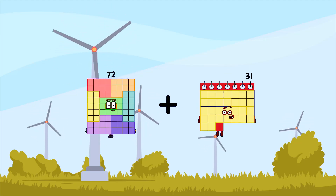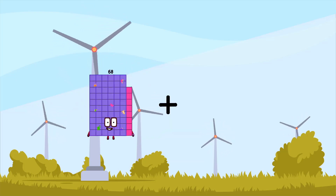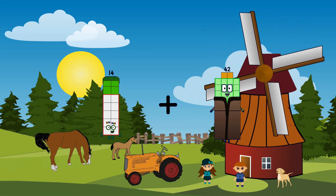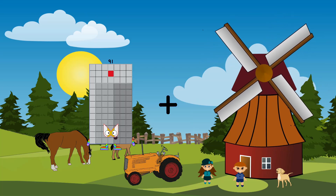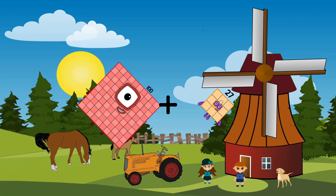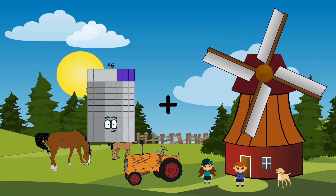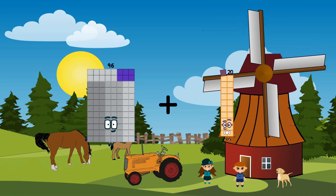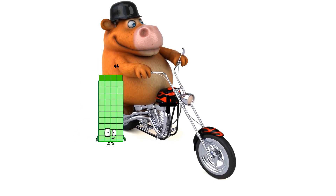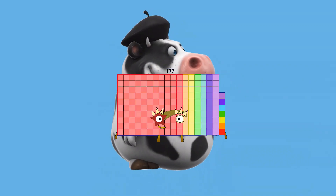72 plus 86 equals 158. 14 plus 42 equals 56. 100 plus 27 equals 127. 96 plus 26 equals 122. 84 plus 93 equals 177.